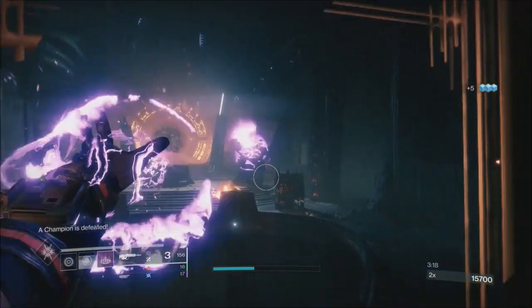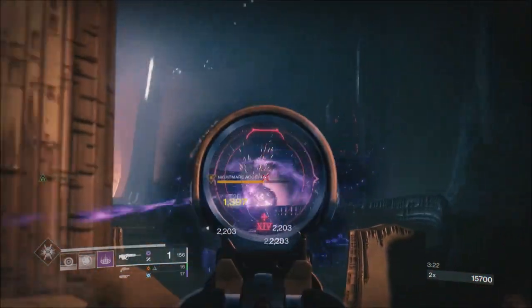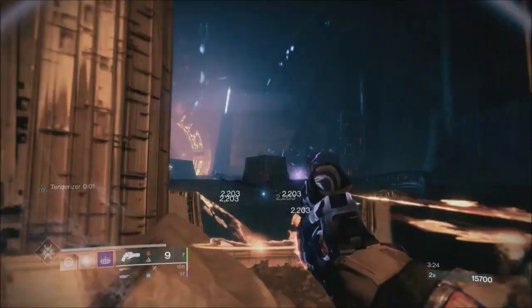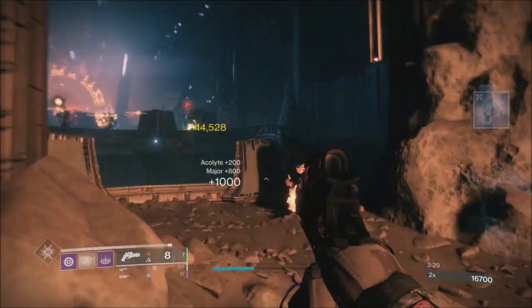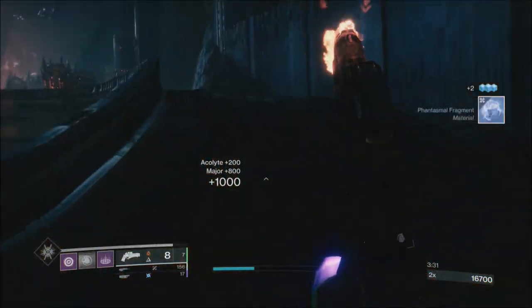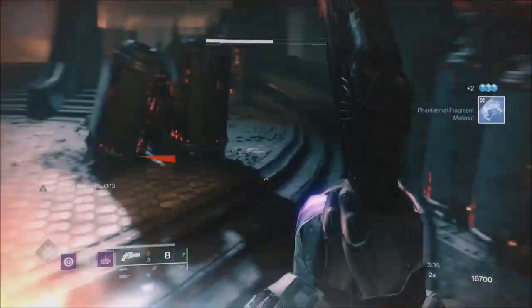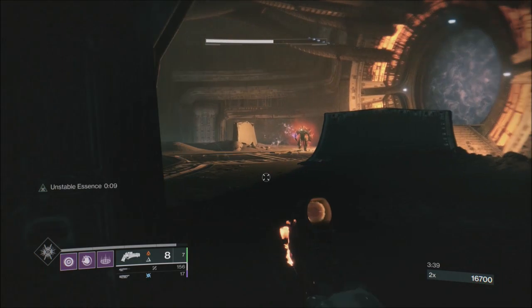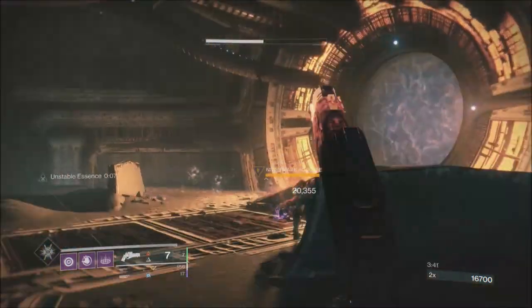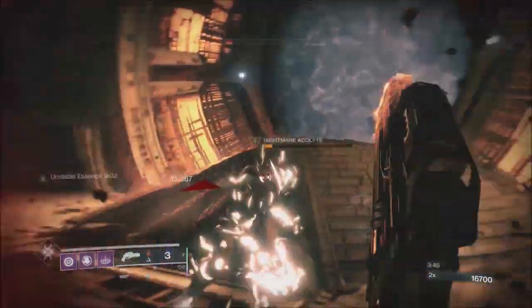There are three nightmares up here but also a champion. What we're trying to do is deal as much damage from range. The time is still really good — you might be looking to get to the boss between 5 and 6 minutes especially for this Nightmare Hunt. That's the first nightmare down, so we can be a little more aggressive and push up, because there are two more. Sometimes you're lucky and the nightmares are down at the front, but I knew they weren't here.